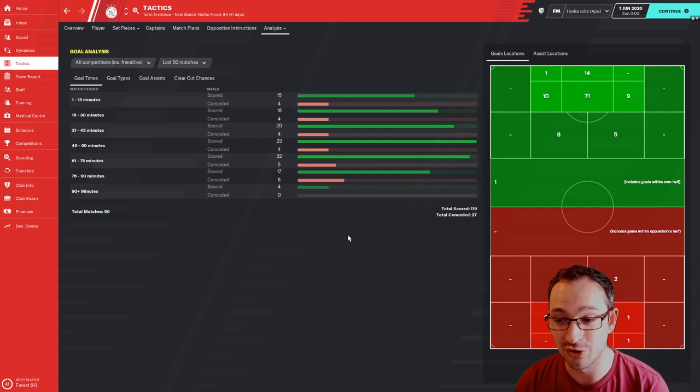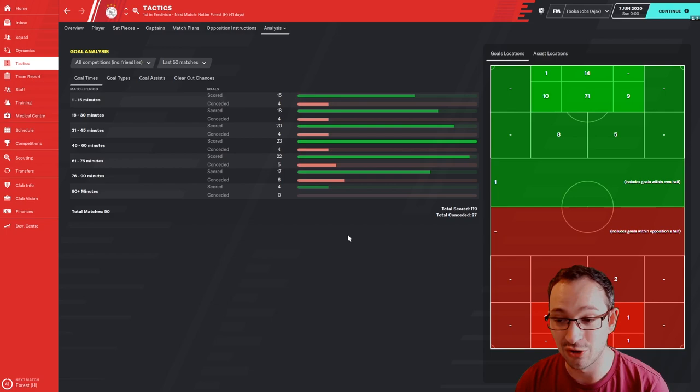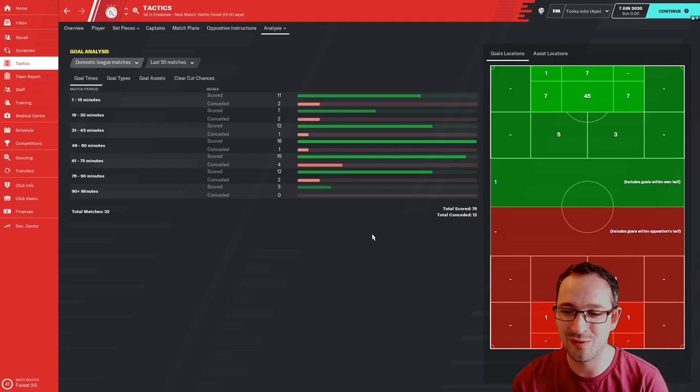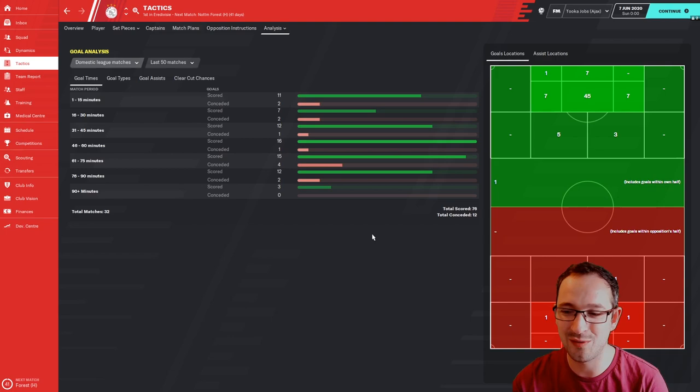Tactic analysis: Ajax scored 119 goals in all competitions. That's incredible for a tactic with no strikers. Bear in mind, you are Ajax — a great team in a weaker league compared to other top divisions. And you only conceded 27 goals in every competition. In just the domestic league, you only conceded 12 goals over the whole season. That is a very good defensive stat — only conceding 12 in an entire season would be absolutely brilliant.